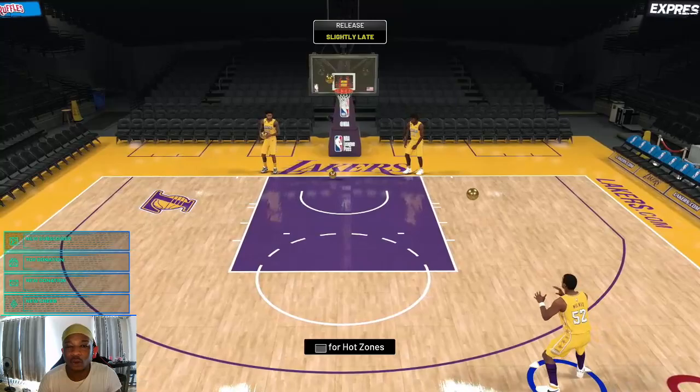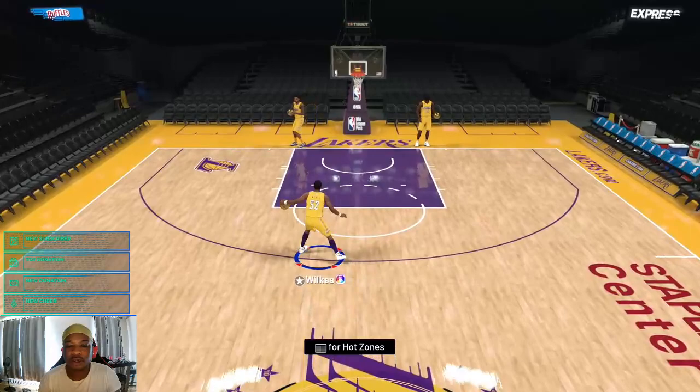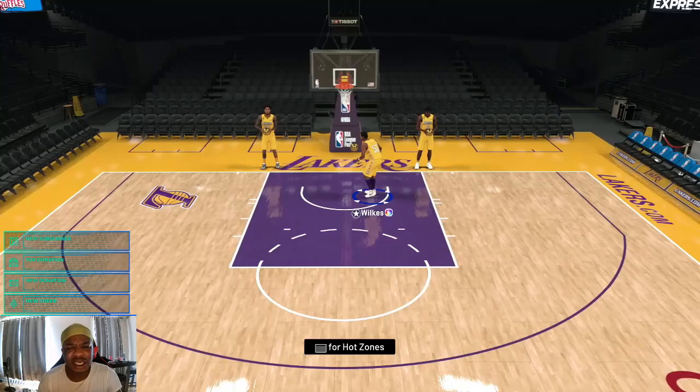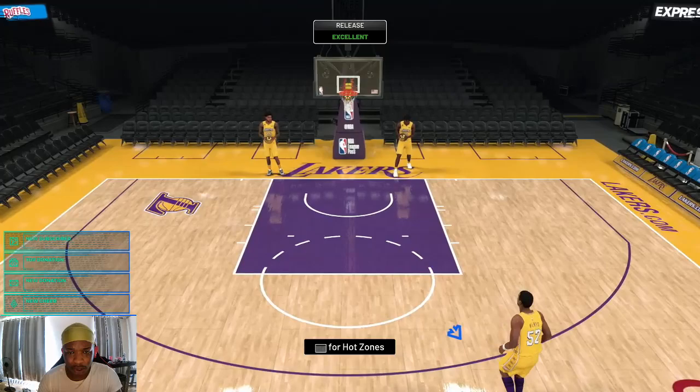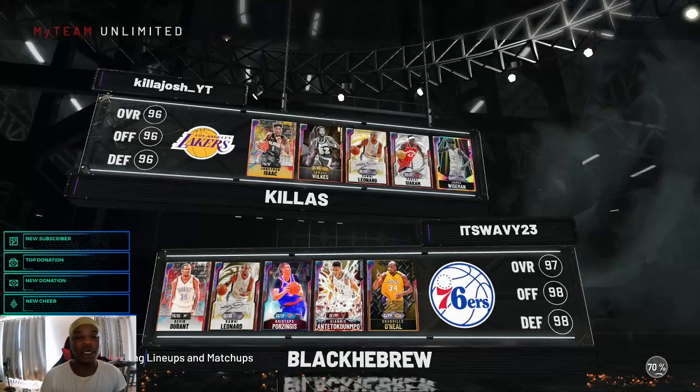I can green the jump shot pretty much for the most part. Other than his jump shot being a little weird, this card has really good animations overall. He can score and be a primary ball handler in the offense. I see that half-step animation — it doesn't look like anything special, but he might get a good animation, so this could be a sleeper card that nobody knows about. Let's get right into the game.